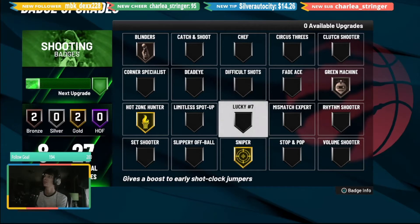Real quick, the best shooting badges for low shooting builds are: Hot Zone Hunter, Sniper, Catch and Shoot, Clutch Shooter, and Lucky Seven. The best badges for high three-point shooting builds are: Hot Zone Hunter, Sniper, Blinders, Chef, Mid-range/Smash Expert, and Lucky Number Seven.